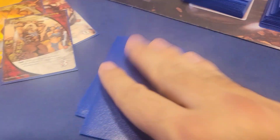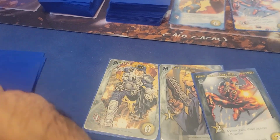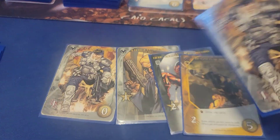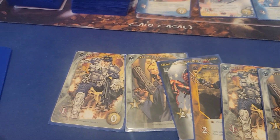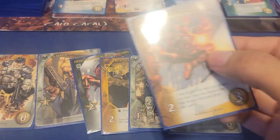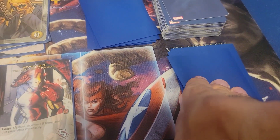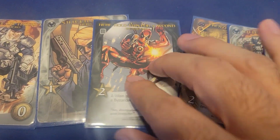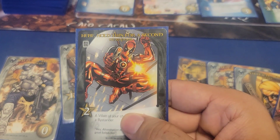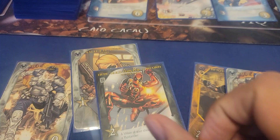I discard these cards and draw a new hand of six. I'm ready for a scheme twist if it comes out. Remember I just defeated the Savage Land Mutates, so I will draw a seventh card. We reveal and play the top card of the villain deck and it is a scheme twist — the third one. Luckily all I have to do is reveal a tech hero, which I have with this Deadpool card. So I am good.